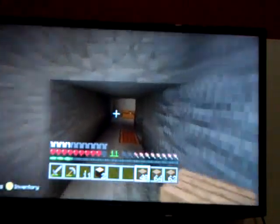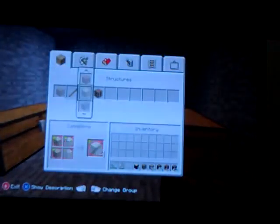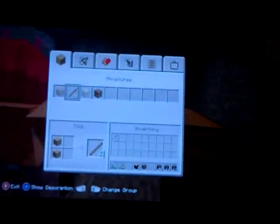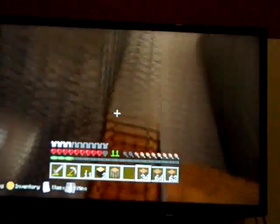Do you have any ladders? I need some. My arrows are downstairs. First thing — I'm going to make some sticks. Actually, I think we should put a crafting table in the attic. I'm just making some ladders — 24 ladders, that should be enough to go up about 16 blocks.